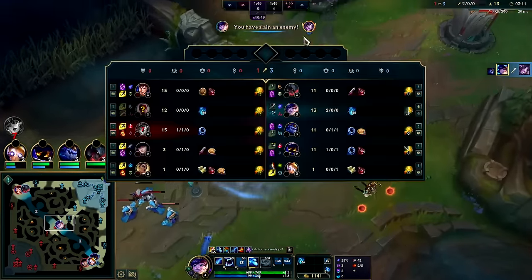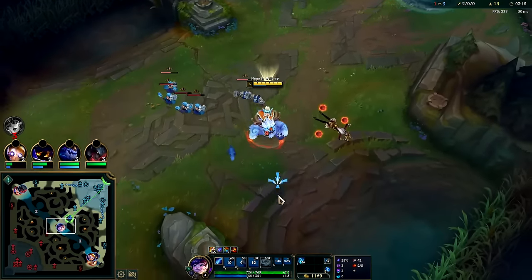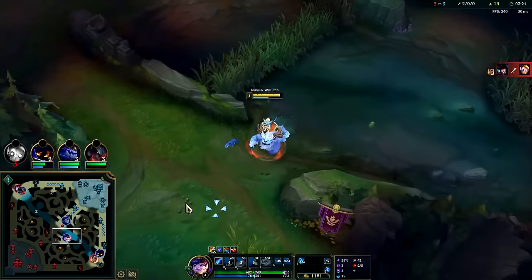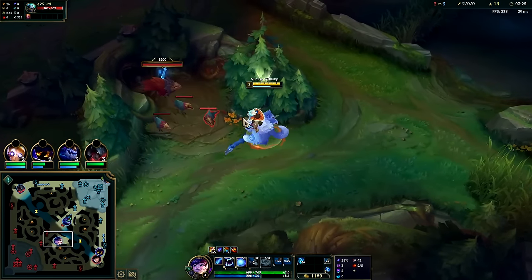There's a knockout — we smite the cannon. I'm going to hold this wave for the ADC so it doesn't crash; that's why I'm pulling it like this. I didn't want to let it crash on turret so he can freeze it if he chooses. Lissandra was still top side so we can take these camps if we want or go bot side.